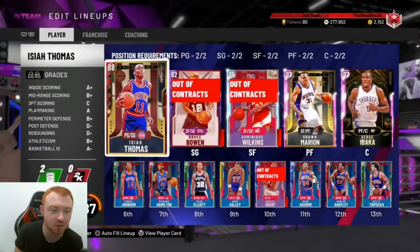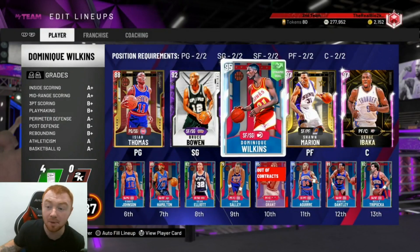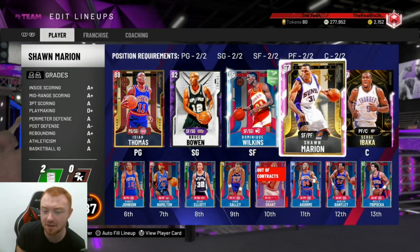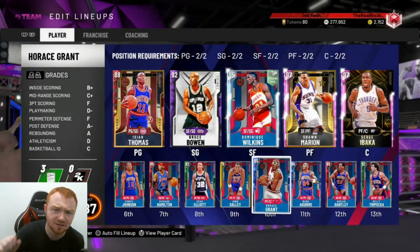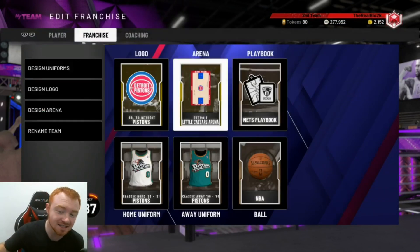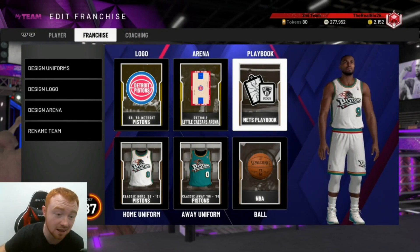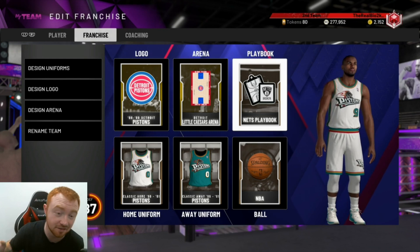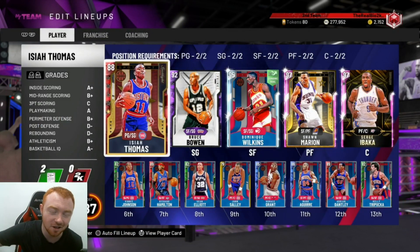If you guys take a look at my squad, I'm not rocking anything too crazy. The only card I think is out of reach for some people is going to be Dominique, but you don't even really need him. Ibaka you can get for free by just grinding the game, and Sean Marion is a long grind but he's free. Point is, all you guys need is the Nets playbook that goes for like 500 MT. It's probably the best playbook in the game now that five-out isn't really a thing — we'll get into that in another video.